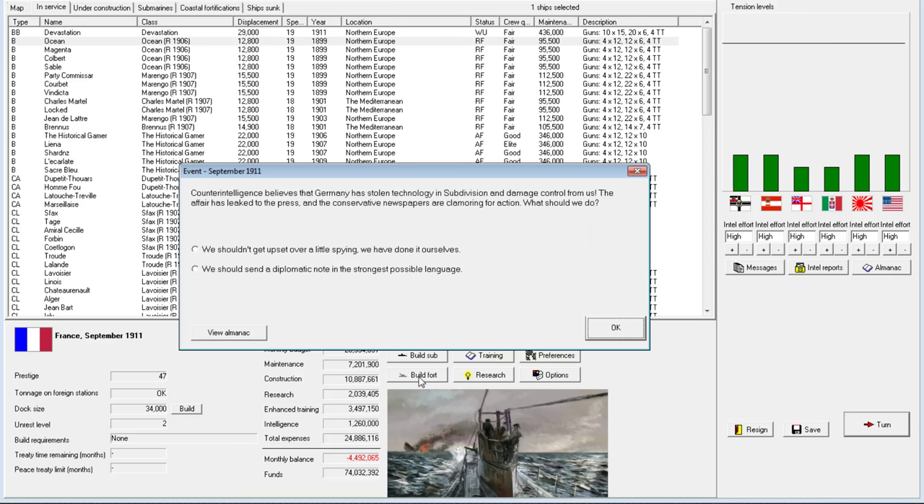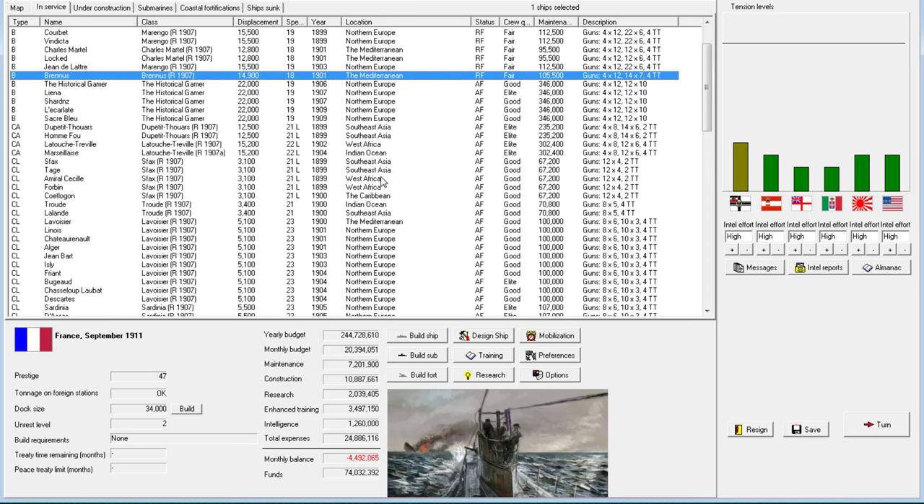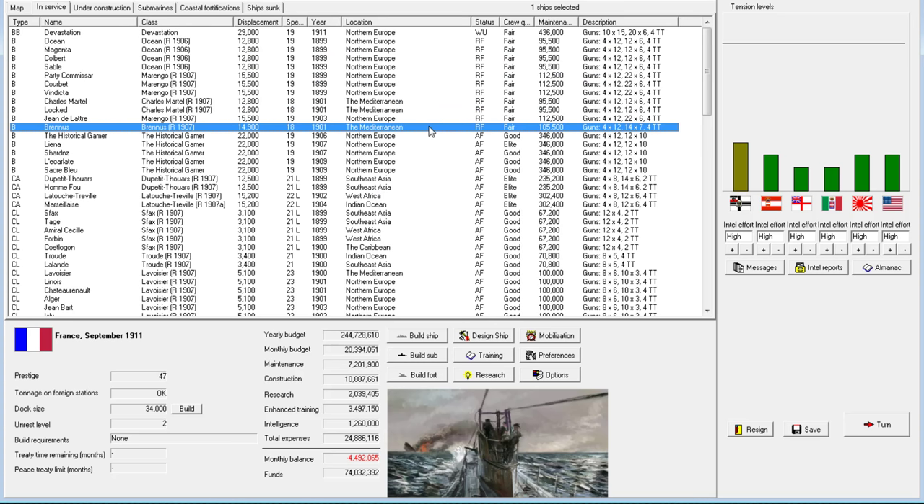Weight savings on hull and double torpedo mounts — very good. The Germans have stolen something from us. We'll just increase tensions, which does help with your budget. It's interesting that that 15-inch gun came up. It does change the entire dynamics of the series — France is just going to become 15-inch guns everywhere, as they should if they got such a great breakthrough.